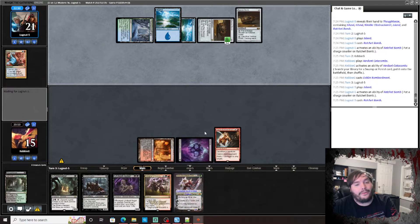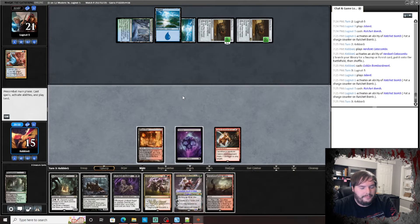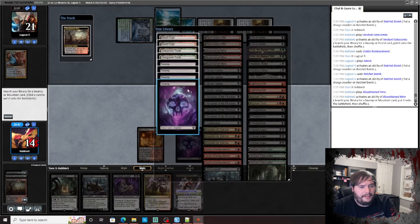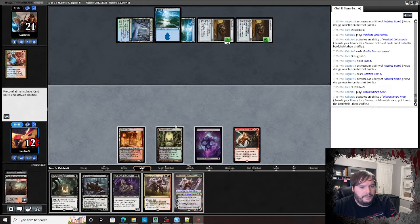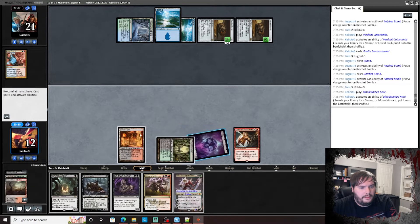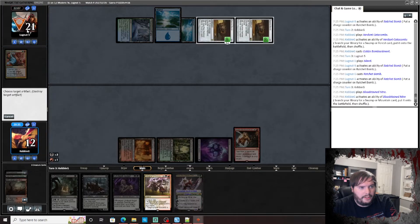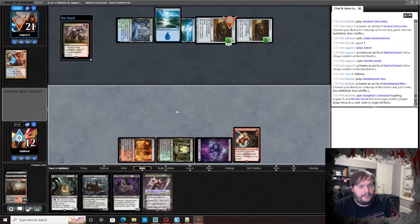He had another Ratchet Bomb, look at him go. Play that, crack it, get an Overgrown Tomb. Target player discards a card, pop that one. Pass the turn.